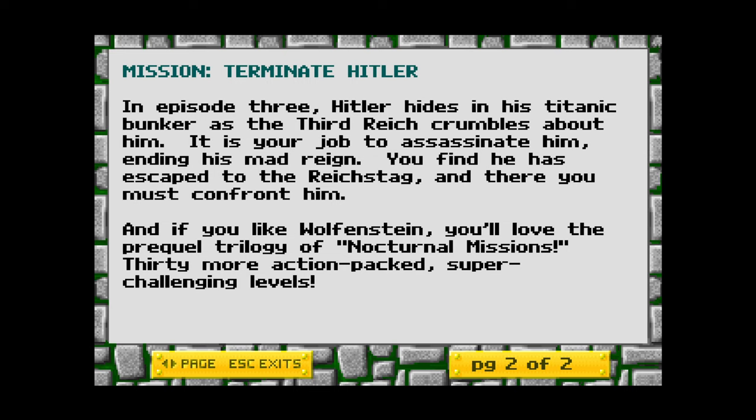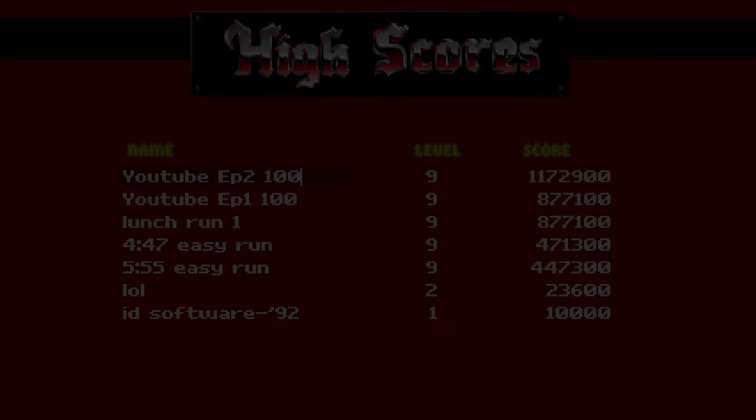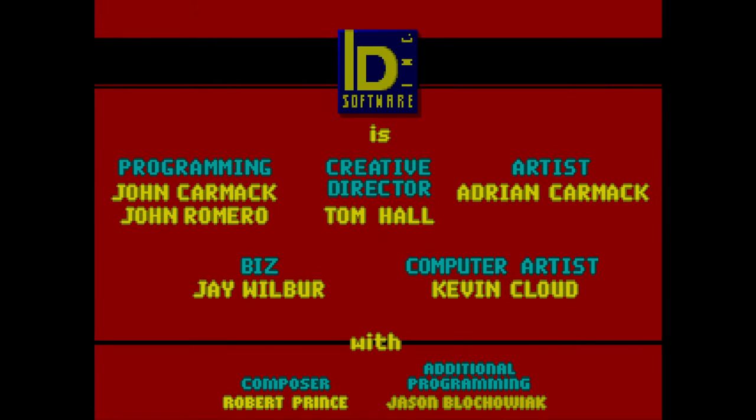And if you like Wolfenstein, you'll love the prequel trilogy of Nocturnal Missions — 30 more action-packed, super-challenging levels. Well, until they get awful, that is. There we go. You see the scores are much better than Episode 1. It's just a massive feeling of relief having that finished. So episode 3 will be there soon. Thanks for watching, and we'll see you for episode 3 and the remaining ones. Thanks for watching, and we'll see you in the next one. Alright, see ya, bye-bye.